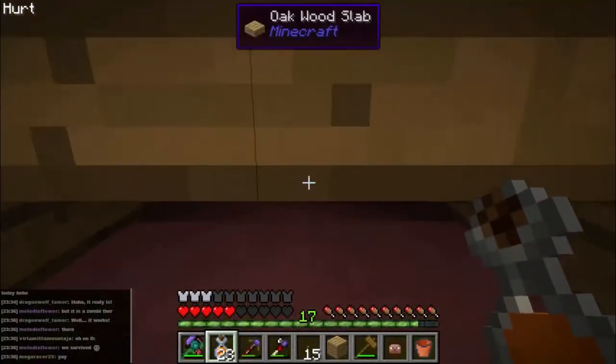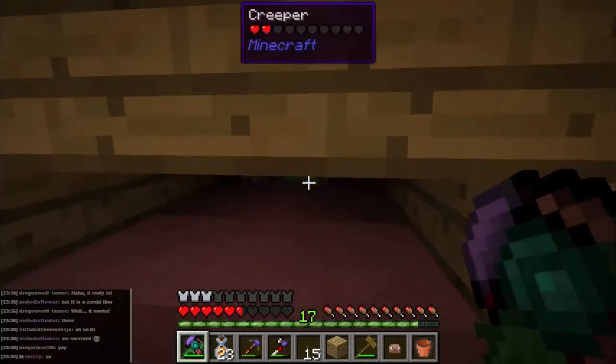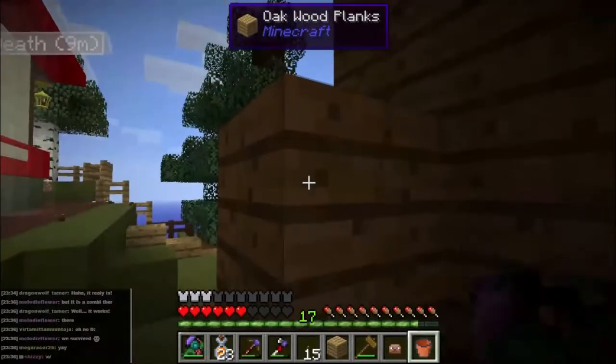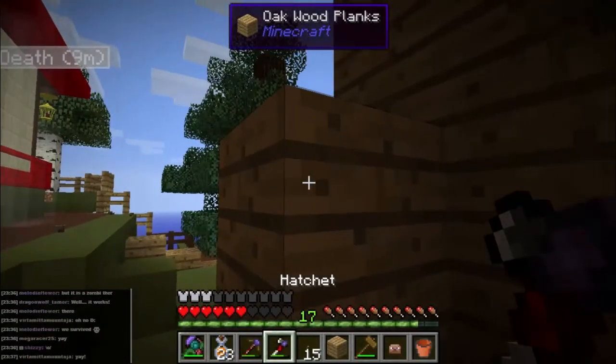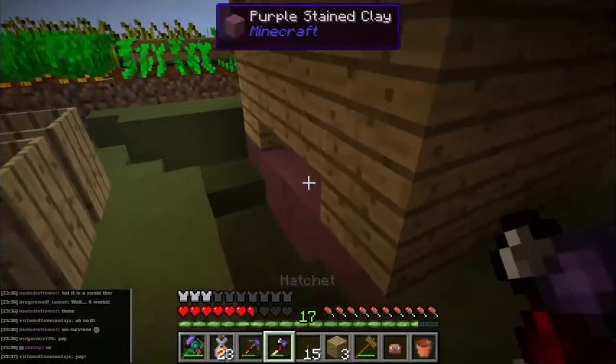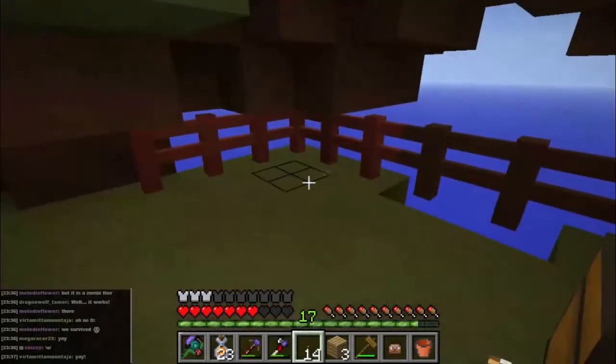We have drops! You can see them walking around in there. This needs to come down. So they're dropping there, they get trapped, eventually they despawn unless we kill them.